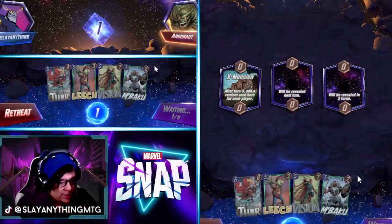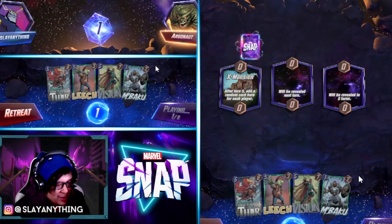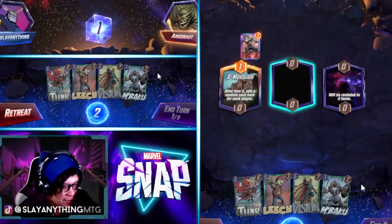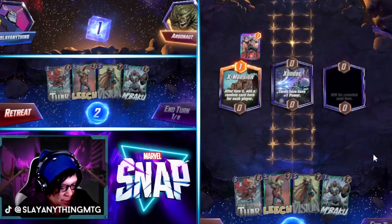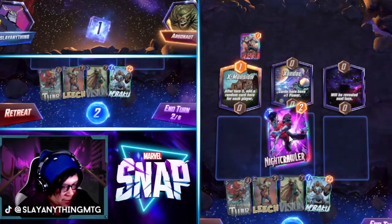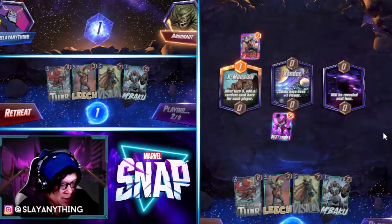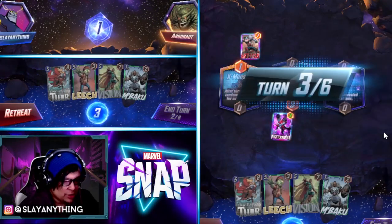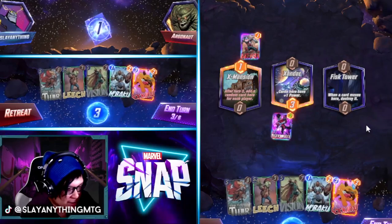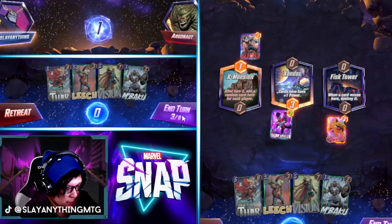When you play a deck like this that relies heavily on RNG and a little bit of calculating what's left in your deck, it feels really sus — it feels hard to say you've got a dominant hand, so therefore snapping is a tough proposition. Lockjaw decks definitely make snapping a little bit of a tougher call.